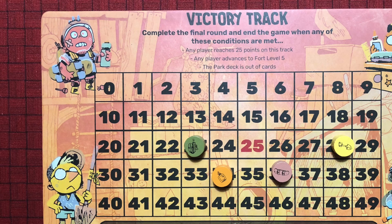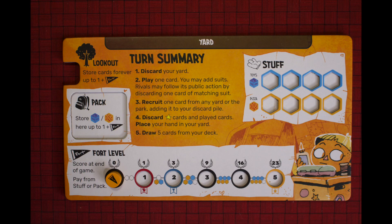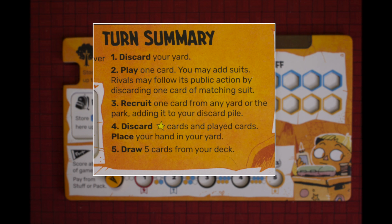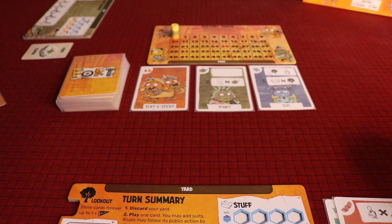Welcome to Fort. The object of the game is to win, and you win by having the most points at the end of the game. Fort is a deck builder where your cards represent your friends, which are played to collect toys and pizzas and build a — you guessed it — Fort. When it's your turn, you're the leader and you'll do the five things listed on the player board. First, you'll discard any friends that are in your yard. Next, you'll play a card, possibly adding more cards to boost its strength, and perform the actions on the card. When you're done with that, you'll recruit another friend from another player's yard or the park. Then you'll discard any cards you didn't play to your yard, and finally you'll draw a new hand of five cards.